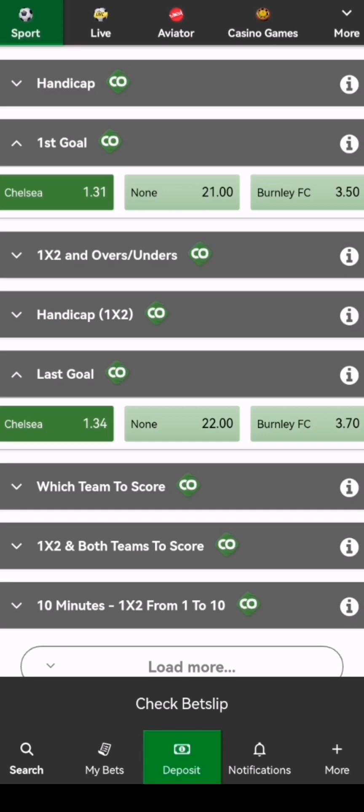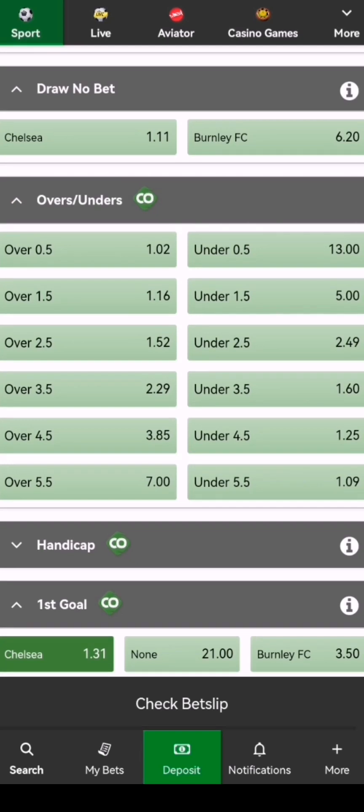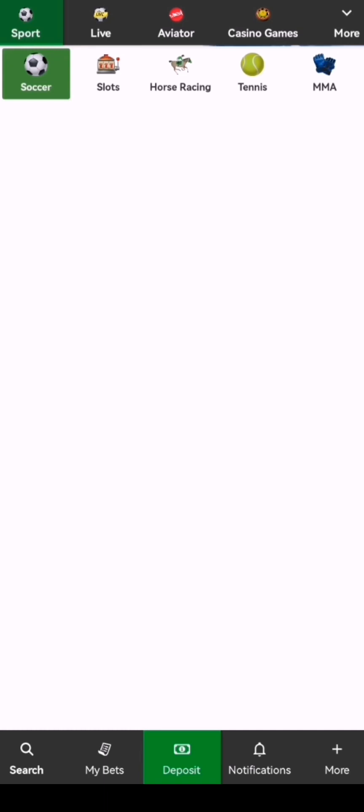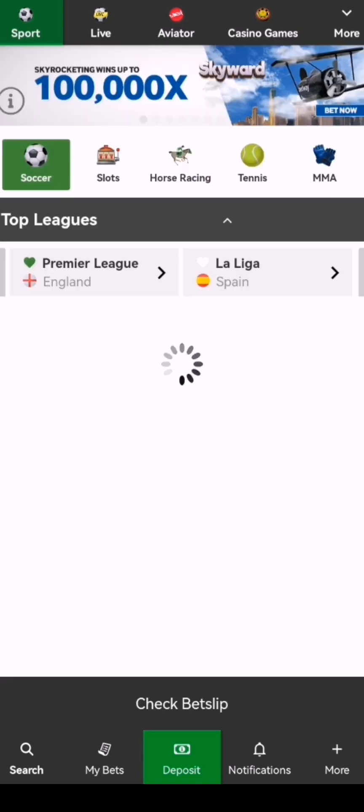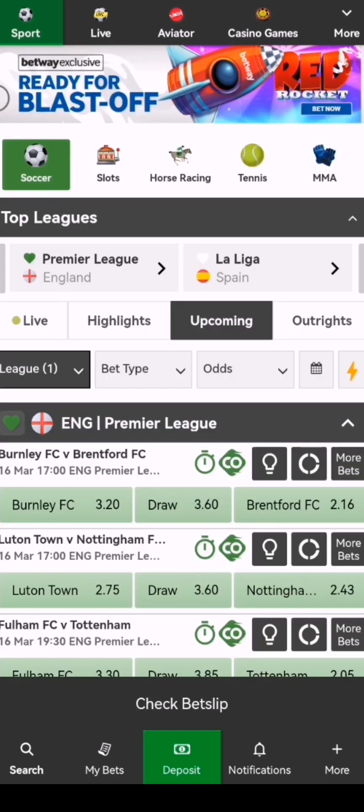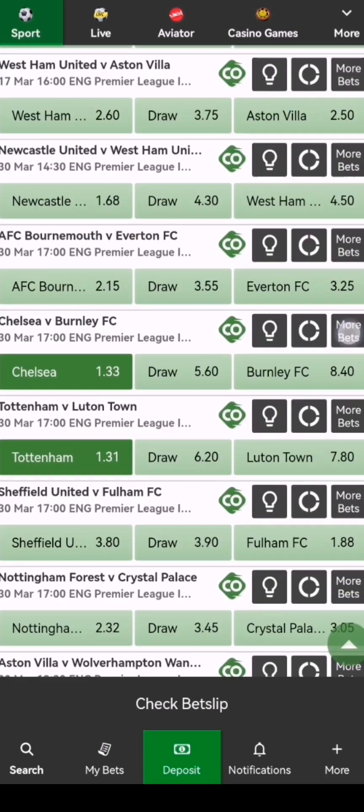One odds always work — don't go for three odds or whatever. I know sometimes it can happen and you predict well, but always make sure you choose one odd. One odds always work. If you don't understand, please comment down. I hope you guys understand what I'm trying to say. Now I'm going to go back and choose other teams. This is how you increase your odds. As you can see, we already have four selections on our bet slip.